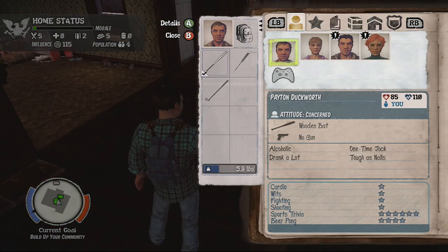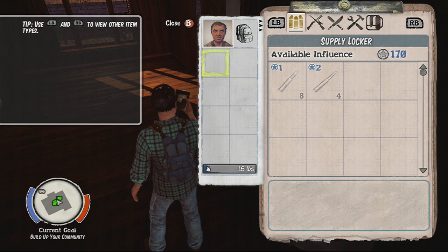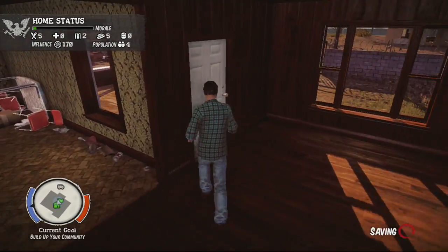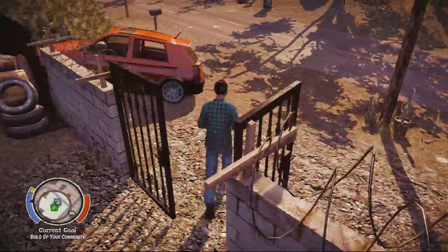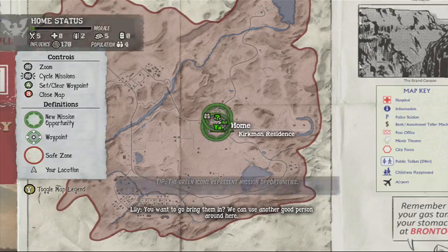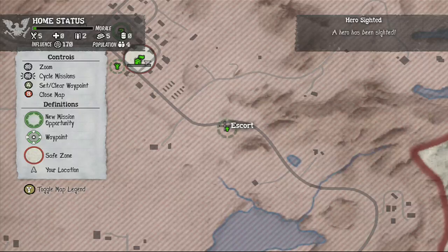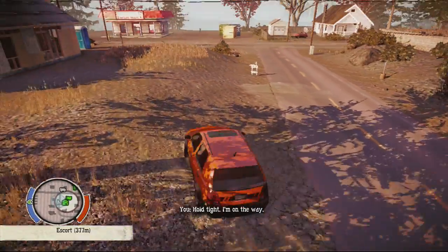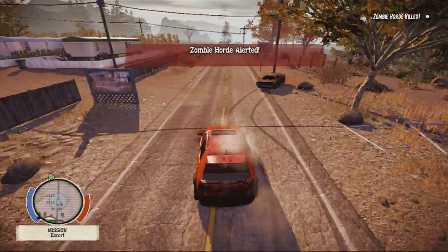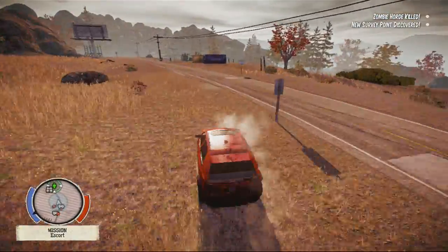We are now controlling Peyton Duckworth, who has a golf club, a wooden bat, and a hockey stick. We'll keep at least one weapon to rack up kills. Our hero mission has pinged — hero missions always ping as escort missions rather than recruit missions or stranger-in-trouble. We need to go rescue this hero, bring them back to our community, and then switch out to them because they're a brilliant survivor.